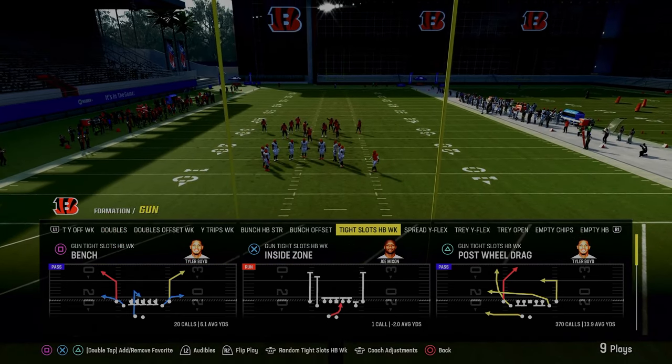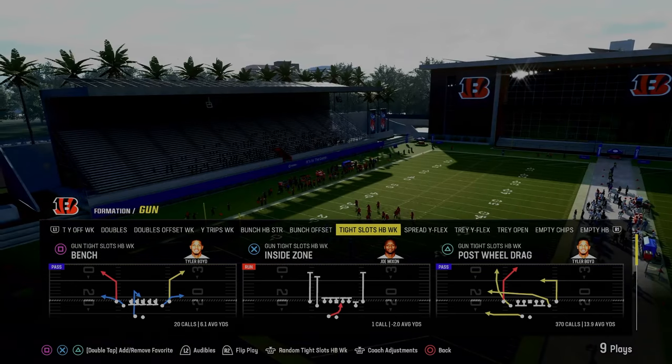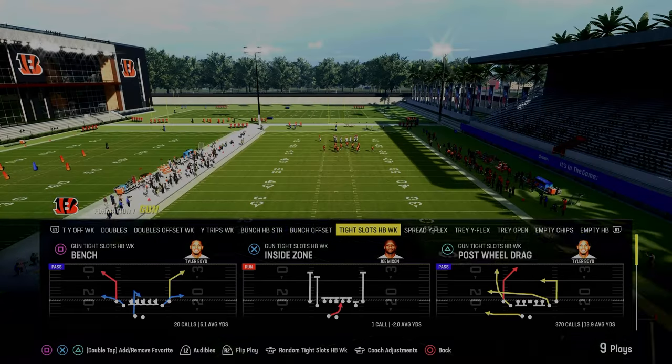I'll teach you how to run everything that is effective out of this playbook, as well as the Tight Slots Formation as a whole. If you want to get access to all of my Madden Offensive and Defensive Ebooks, you can do so by clicking the link down in the description below. It's only $10, and I guarantee you it's going to make you a better Madden player.